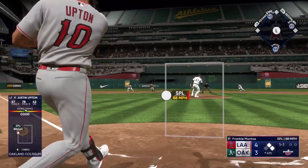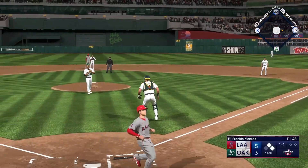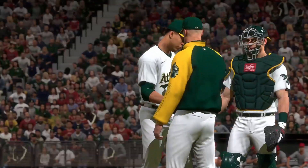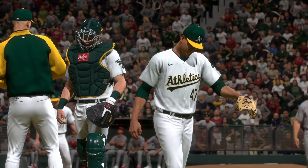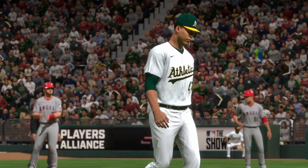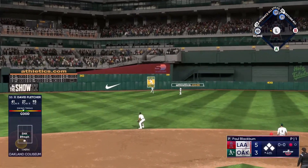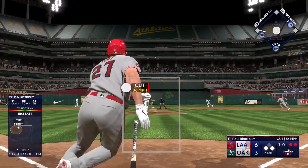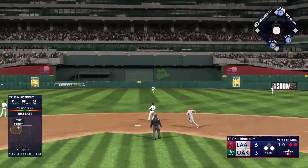Our bats stay hot in the fourth: four straight hits, getting an RBI and loading the bases. They pull their pitcher — we have an actual catcher on the mound and they are pulling their pitcher in the fourth. This is why I apologize to the A's fans out there. Sac fly, runner scores. Trout comes back up with a chance to really put this out of hand, but he can't get the hit to fall, and there's the third out of the inning.